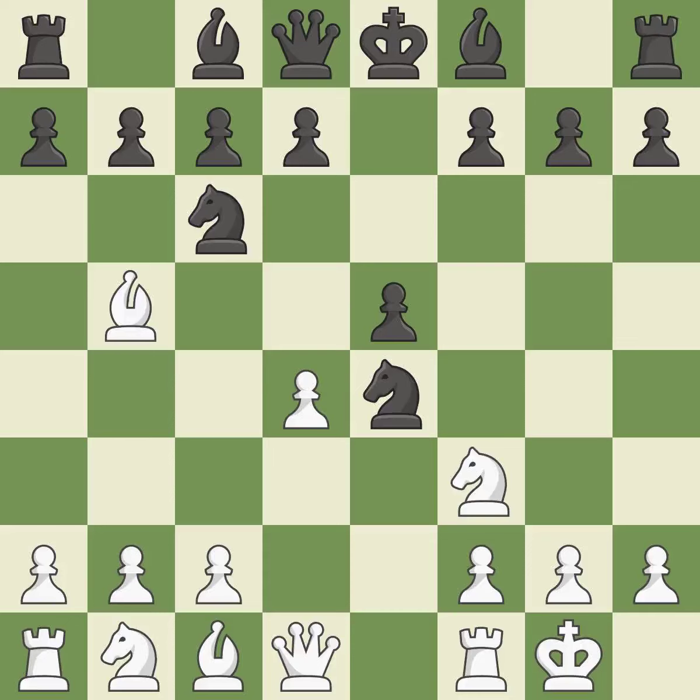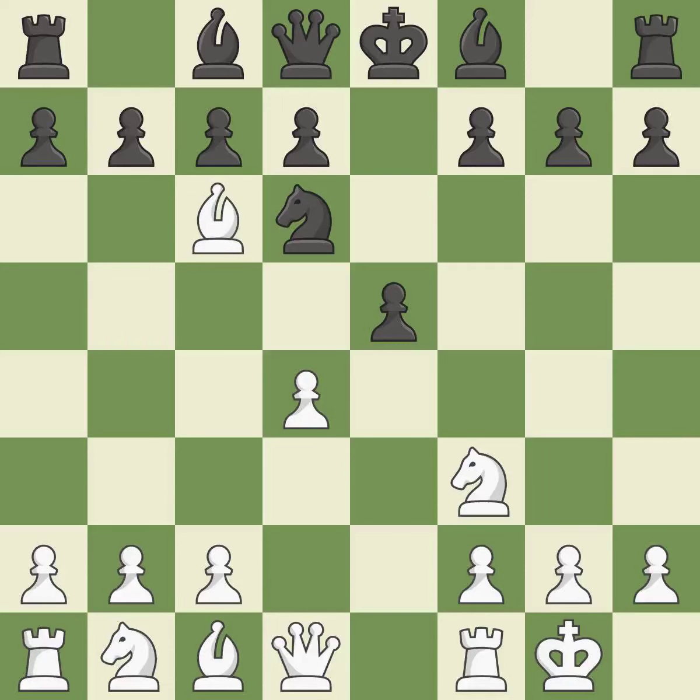D4 opens up the center, attacks the e5 pawn, and allows the dark-squared bishop to develop. Nd6 retreats the knight to a central square where it attacks the bishop on b5. Bxc6 captures the knight and forces black to double the c-pawns. Dxc6 captures the bishop, opens up the d-file, and allows the light-squared bishop to develop. Dxe5 captures the e5 pawn, attacks the knight on d6, and controls the f6 square.